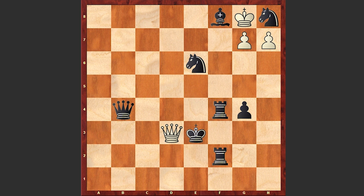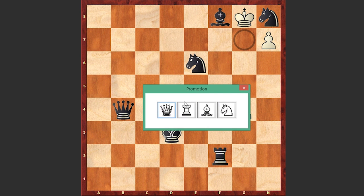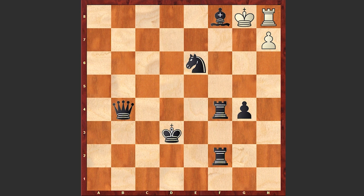Queen d3 check, and only now black is forced to accept the sacrifice — the black king captures on d3. And now comes an amazing move: white promotes the pawn to a rook. A very beautiful move, and it turns out that whatever black plays, it is going to be a stalemate.